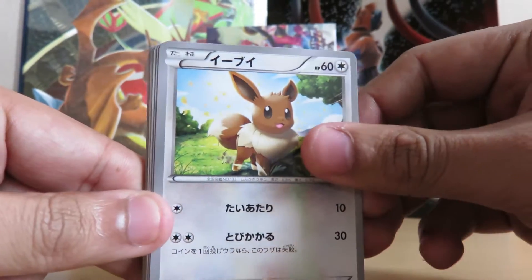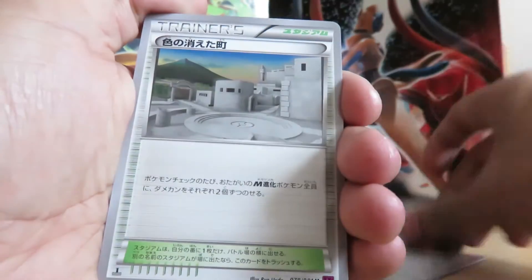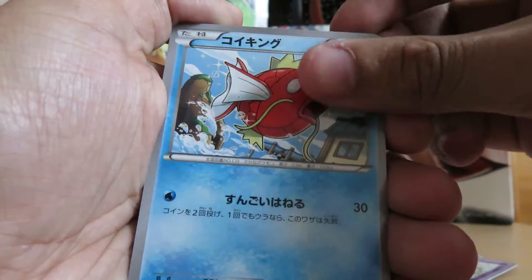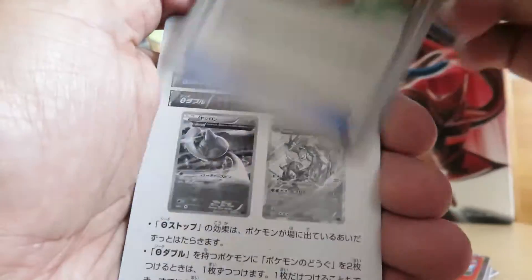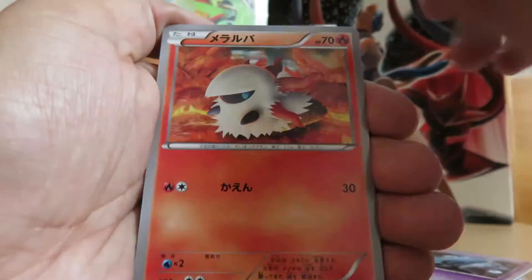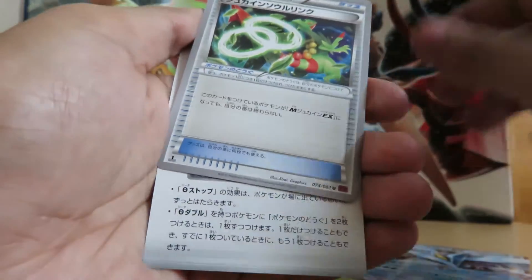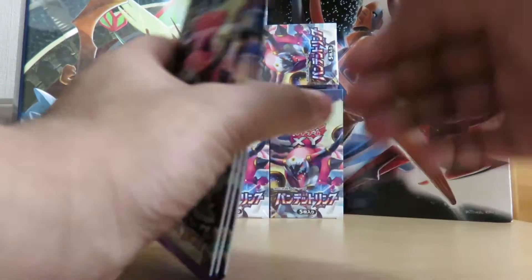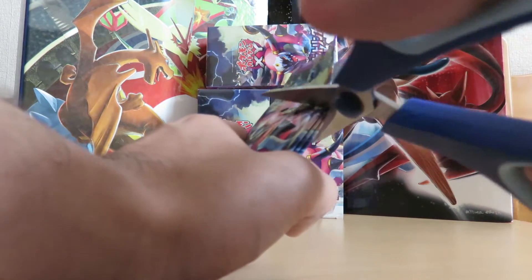So here we have Eevee — folded like this — whatever that is, Tangela, Stadium, Ancient Trait, Magikarp, Rotom, Volcarona Hollow, Starmie, Unknown, Volbeat, Gloom, another Shaymin EX, and a Sceptile Spirit Link. I think I've pulled all the Commons and Uncommons — it's just all those EX's that are left, like Lugia and others I haven't pulled yet, or the Machamp. There are quite a few I haven't pulled yet.